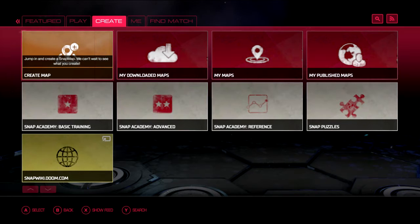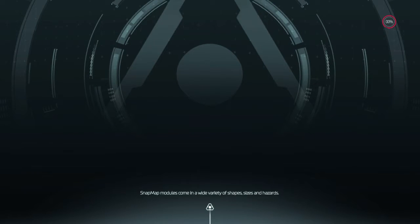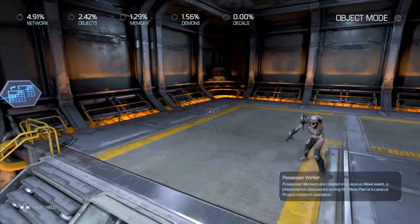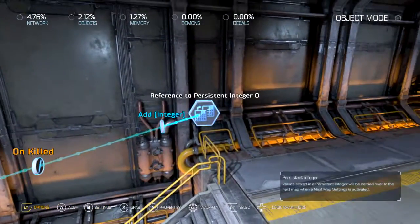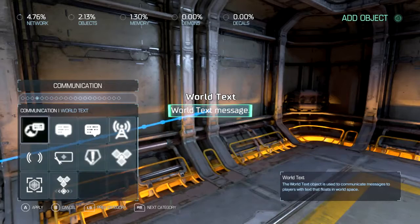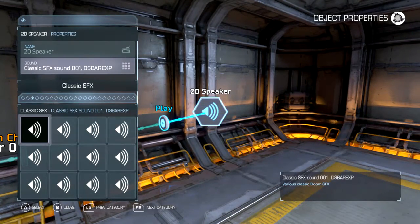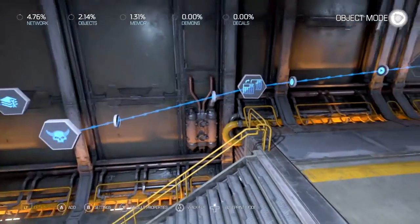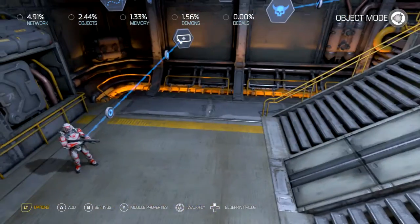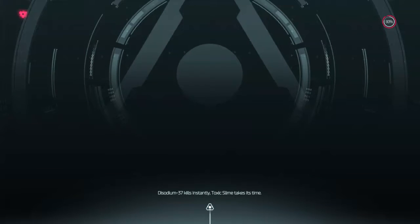Now the question is, what do you do with it? It works like any other integer — when it's changed, it'll activate something. For example, let's get a sound effect in here. When I kill that enemy, it'll trigger something, like a level-up event.